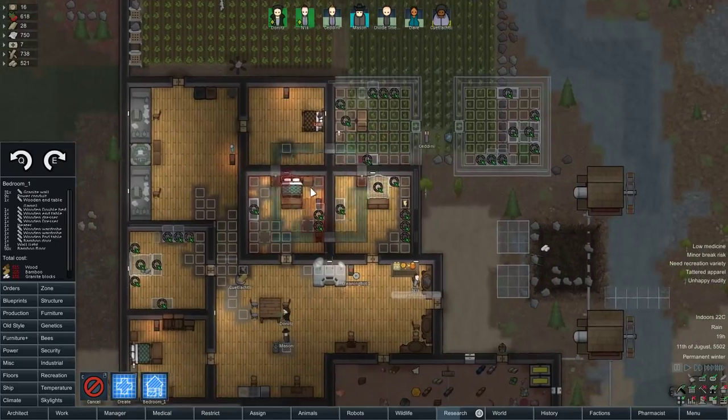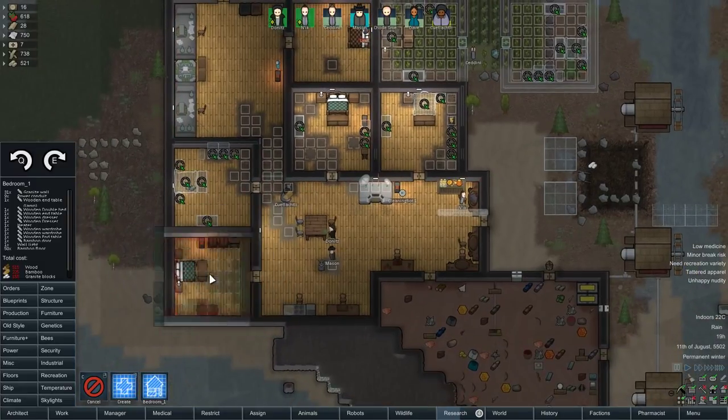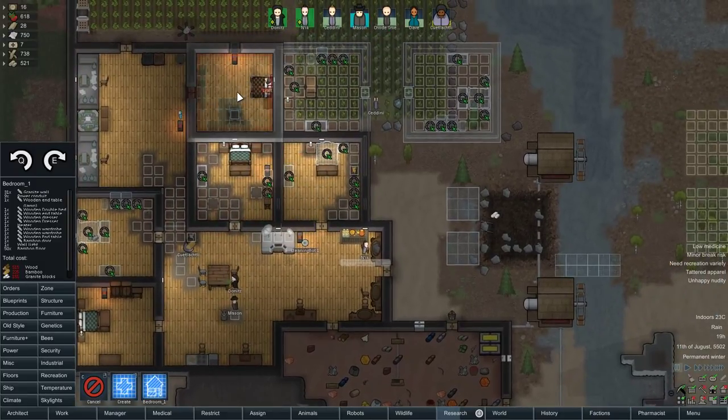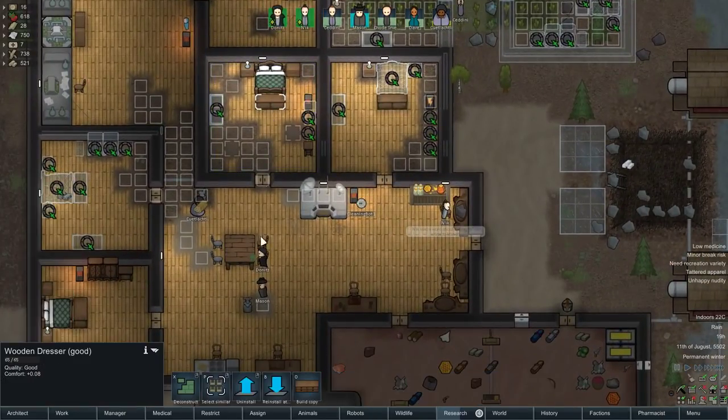I've taken the blueprint of that and pasted it into the other rooms as a template. You should probably also do it for the prison. Oh shit, the bed in the prison's slightly off-centre — well, that's annoying. They're all off-centre because it's a 7x7 room with a 2x2 bed, so obviously that's not gonna work. But that's gonna give them the maximum comfort using all the different furniture mods we've got. Oh my god, the dresses have spawned in the wrong way round, that's so annoying.